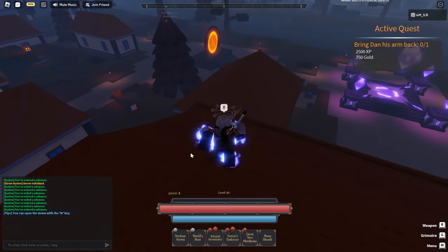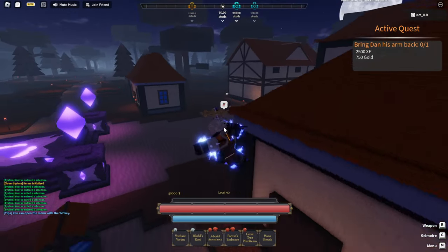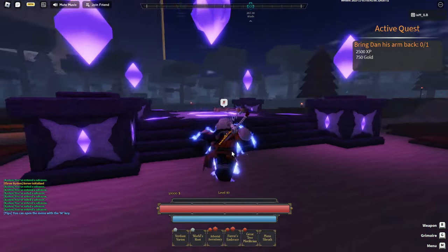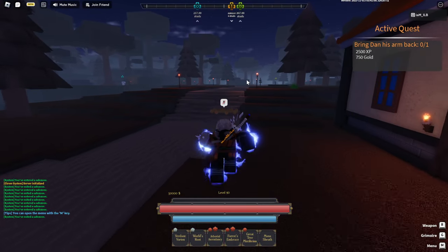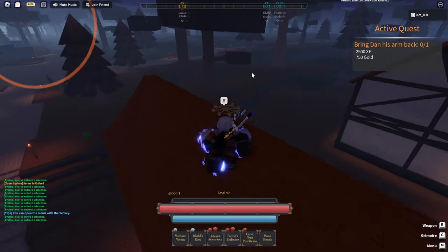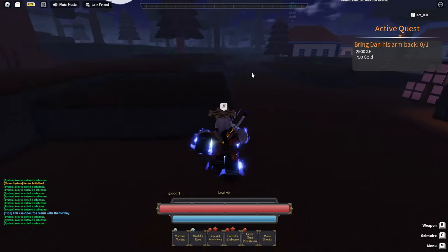So first thing: when you spawn in, you spawn in at Hodge Village. You spawn on one of those pillars right there. The first thing I would say to do is head towards your quest. Your quest is typically on the top right, as you can see. Whenever you click on your quest, it shows you your location — the location you have to go. The starter repeatable quest that y'all can do is the bandit.